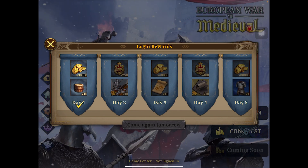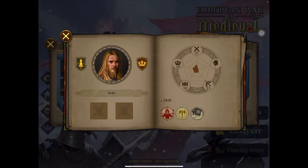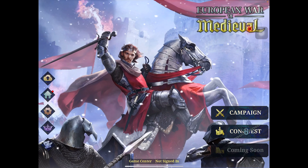This is the login reward: first day, second day, third, fourth, fifth, sixth, and seventh. On the seventh day you will get Ivar — a Viking leader. He was a son of Ragnar Lothbrok and his wife. He was Ragnar's son and brother.